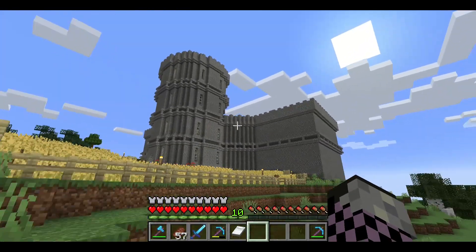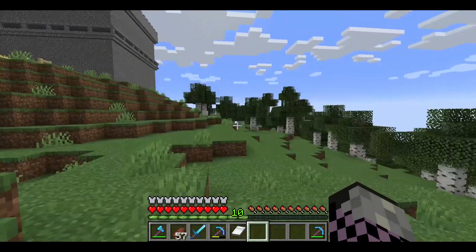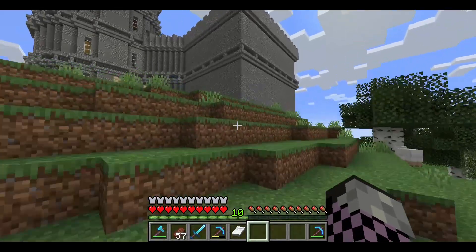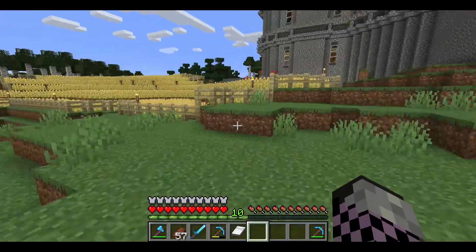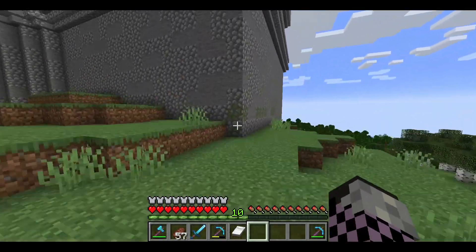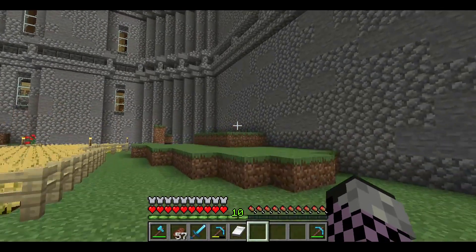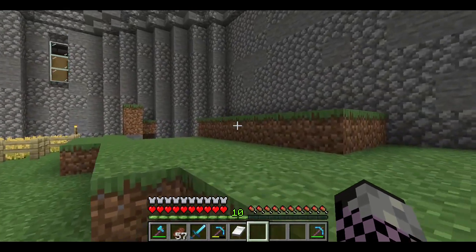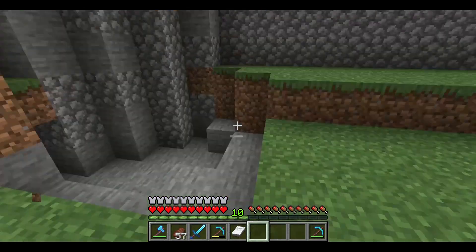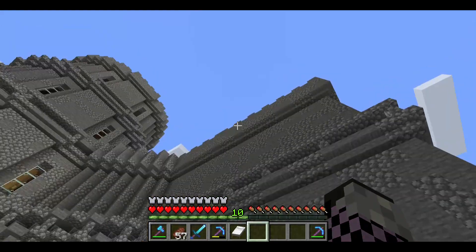So guys, we've finished the castle structure but it's not done just yet — we need to add the details. What I'll do off camera is join and break all these fences, join this up probably to this wall here, do some detailing in this part, fill parts in, and add some windows.